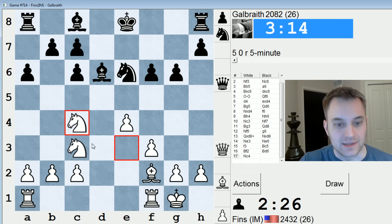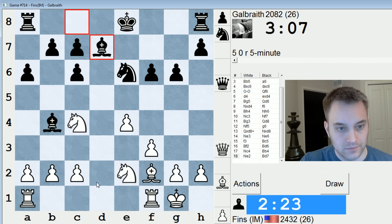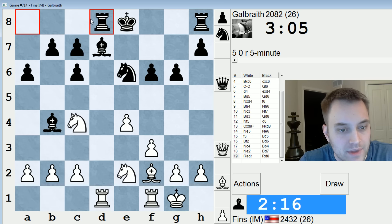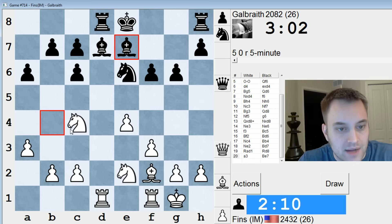Not sure why they played Bishop back to D6. Let's centralize. I think they're going to castle Queen's side now — they still have that option, but they didn't take it. A3 — maybe A3 followed by Knight A5, to try to attack this weak pawn.